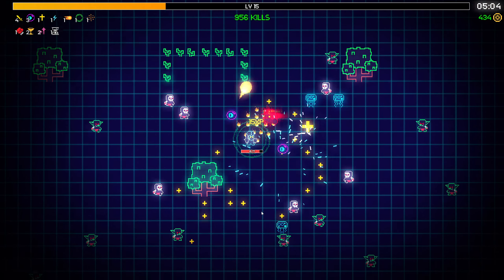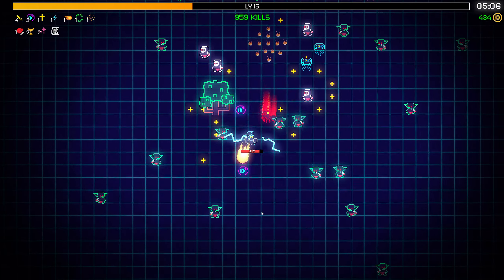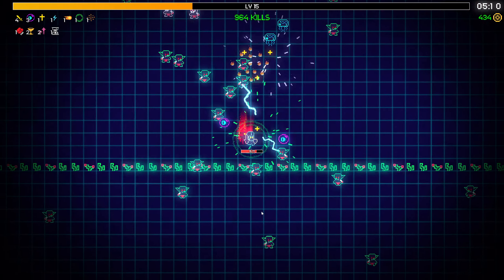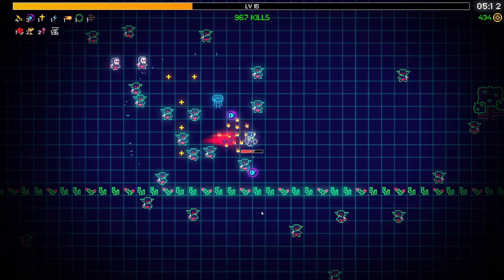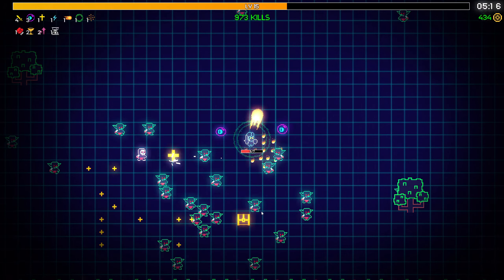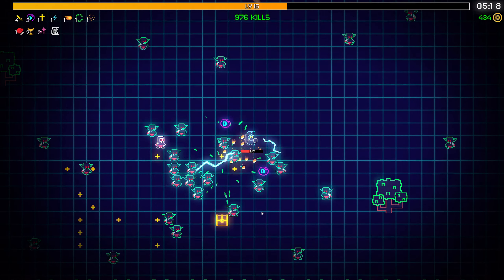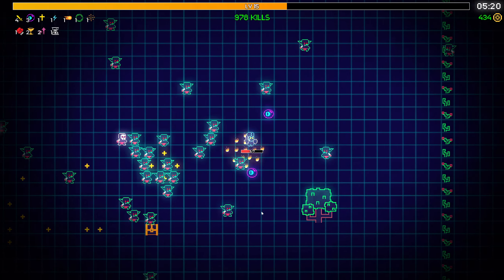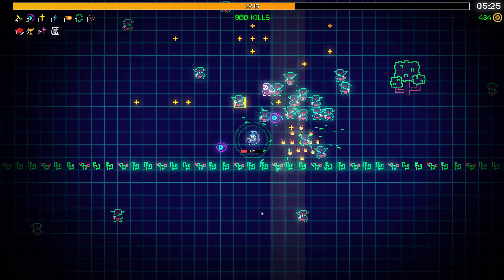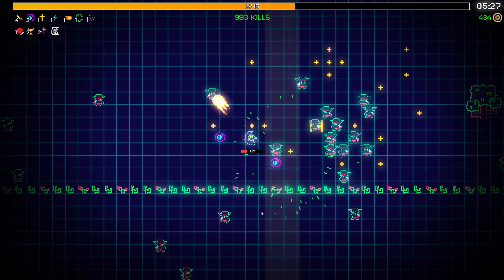Oh yeah, just creates a damage zone. These things are weird - what the hell, there's a fire ant on my ass, it's faster than me, and it's dead now. Am I supposed to deal with these? Probably should I not, at this point.